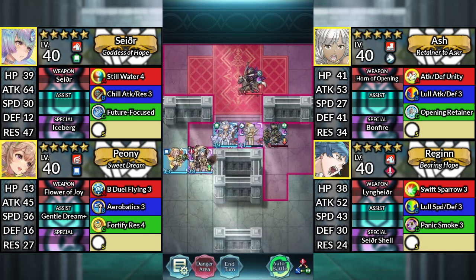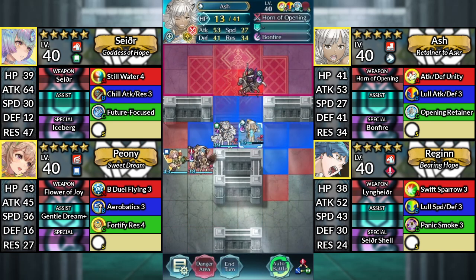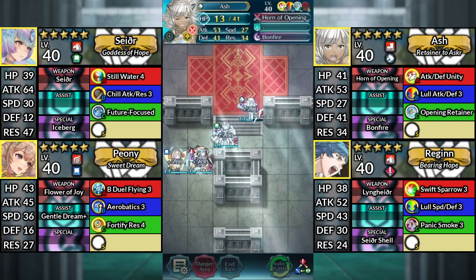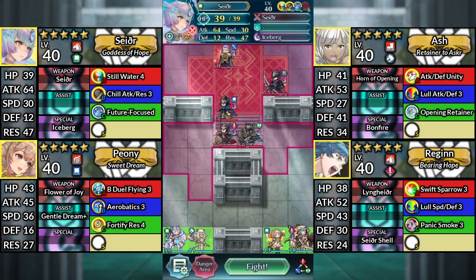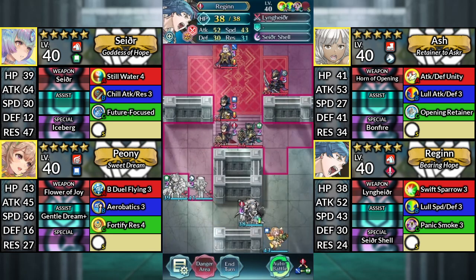For turn 4, use Seidr and attack the Axe Knight. And finally, move Ash up and attack the Bow Flyer.